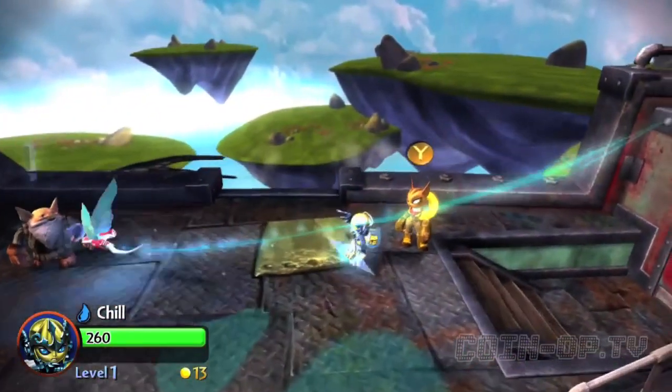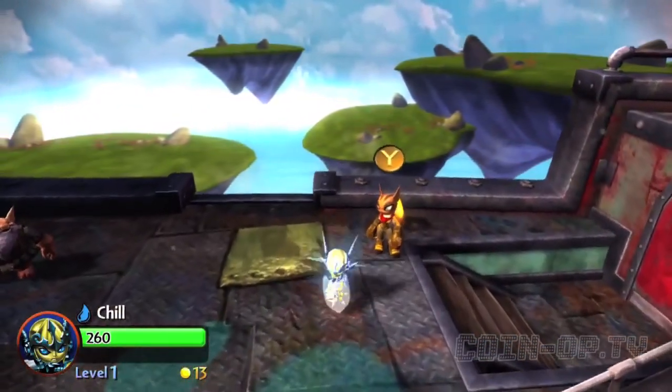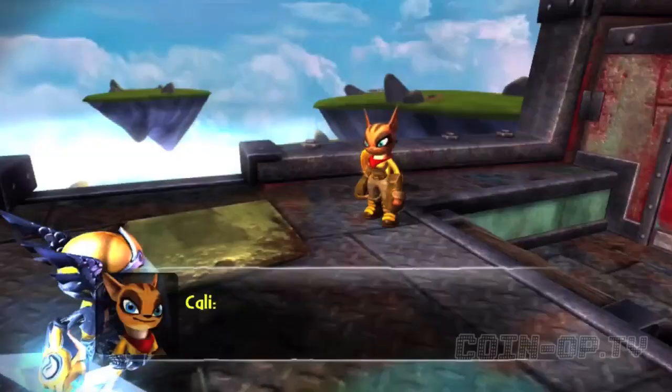We're just going to get in and play — I'm going to do an Arena Challenge. I'm going to go up there and talk to Brock. But first I want to talk to Callie and do Chill's Heroic Challenge.